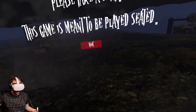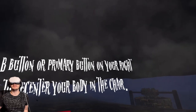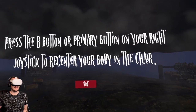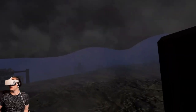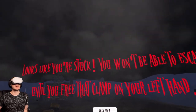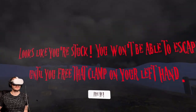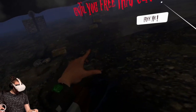This game is meant to be seated — that's why we're sitting. Press the B button or primary button on your right joystick to re-center your body in the chair. Okay cool. Looks like you're stuck — you won't be able to escape until you free that clamp on your left hand.